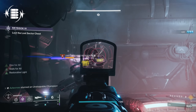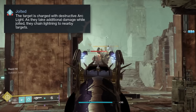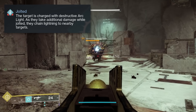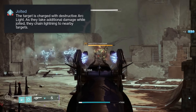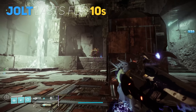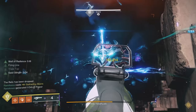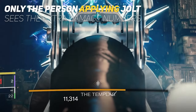Today we're going to talk about why this is a linear you need to go for, even over other linears. But first, how does jolt work? Jolt is very similar to making a target volatile. When a target is jolted, they take additional damage when damage is dealt to them — imagine damage over time like Thorn, but each small tick of damage requires you to deal more damage to the target. Arcs of lightning are also chained to nearby enemies while the target is jolted. Jolt lasts for 10 seconds.